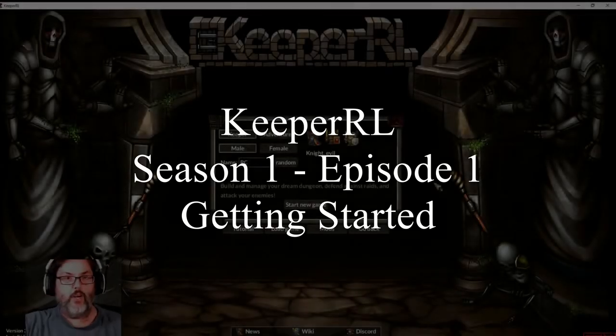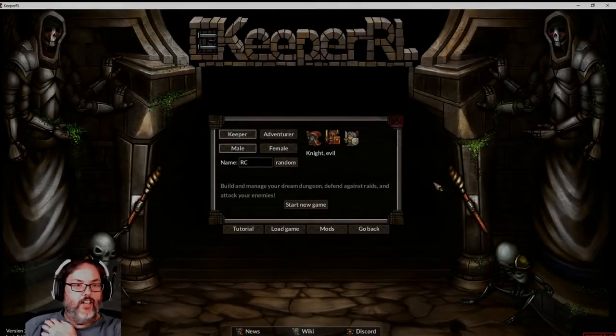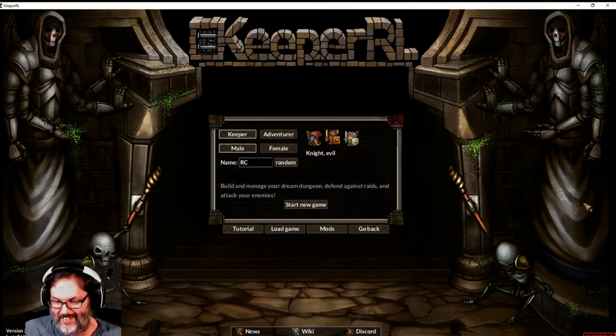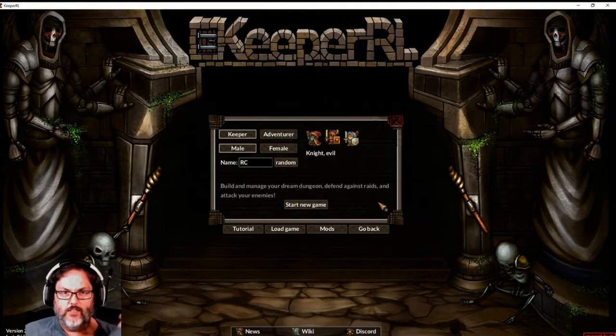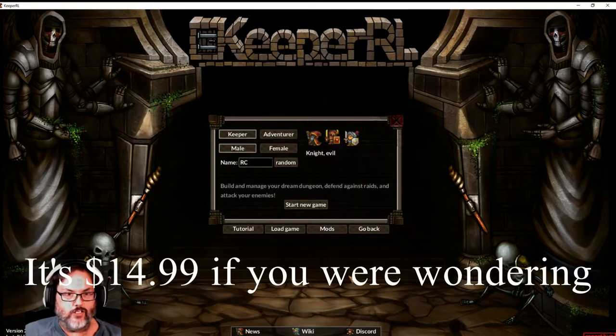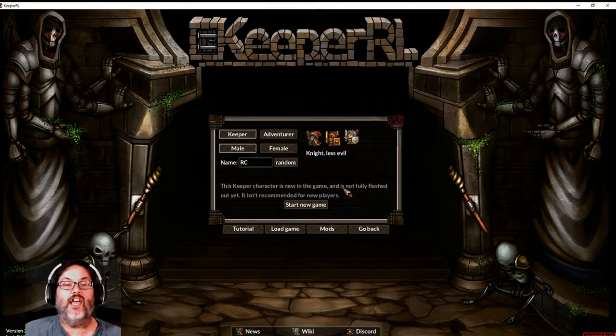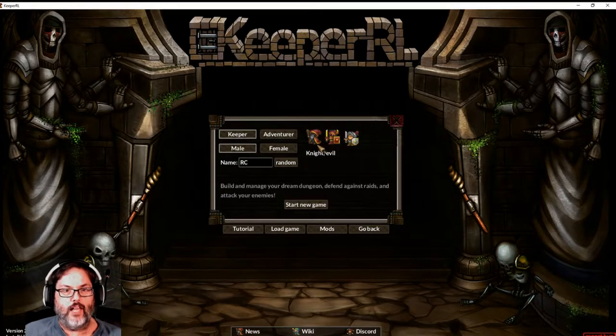Hey guys, RC here — we're back with Keeper RL. I've been playing this on the side for a while and finally kind of got the hang of it. I don't have any mods installed, this is the plain vanilla game. It's very inexpensive — I forget how much it costs, 10 bucks or something. You can play as an evil wizard, an evil knight, or a less evil knight. This is an alpha release game, so it's kind of like Dwarf Fortress in that it's constantly evolving. I've played with the wizard, but I'm gonna go with the knight.